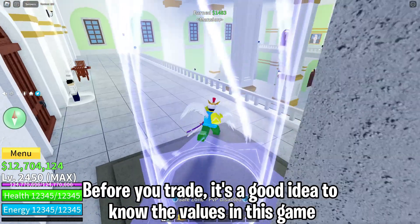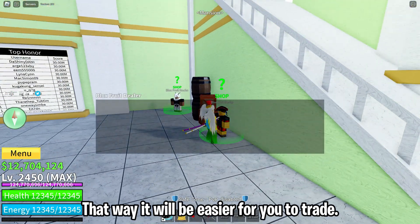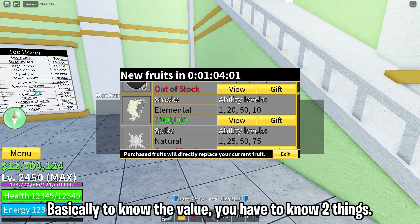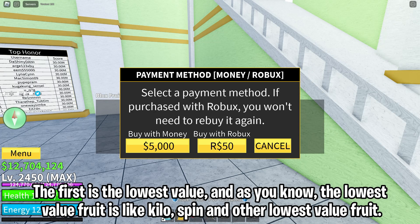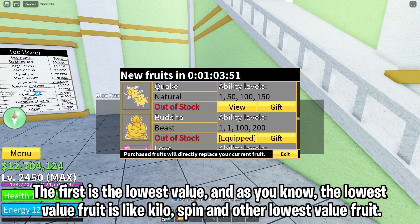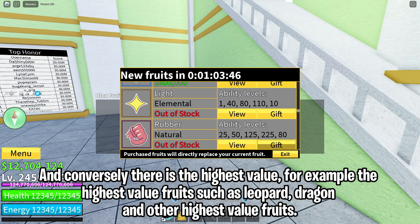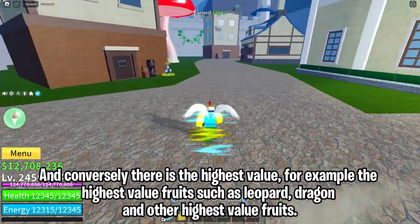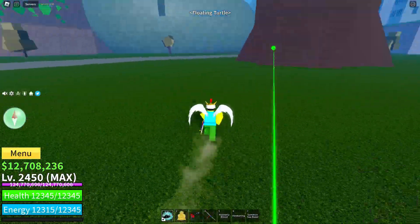Before you trade, it's a good idea to know the values in this game — that way it will be easier for you to trade. To know the value you have to know two things: the lowest value and the highest value. The lowest value fruits are like Kilo and Spin, and conversely the highest value fruits are like Leopard and Dragon.